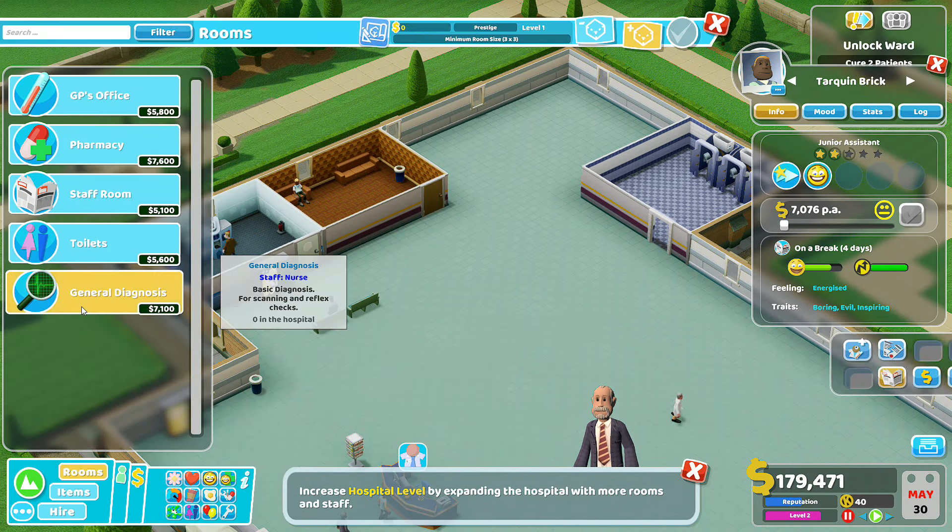Oh, we're rattling through them now. I think this hospital's going pretty well now, guys — it's a bit of a well-oiled machine. Two GP offices, that's definitely helping speed everything up. We've now got 70 points — is there anything really good we should unlock? Big bin — that would mean less rubbish on the floors. Purple bench — is that better than a regular bench?